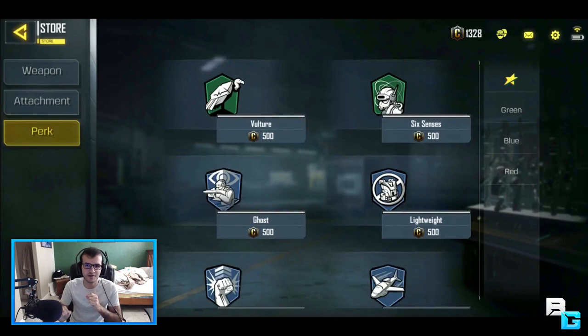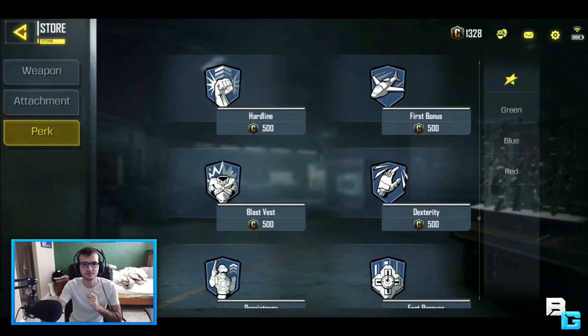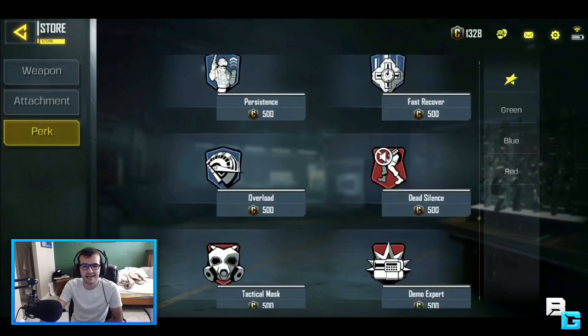Six Senses, from Call of Duty, shows an indicator on your mini-map of someone's position — to your right, left, front, or behind you. Ghost keeps you hidden from UAVs as long as you're moving. Lightweight makes you move a little bit faster. Hardline means it takes fewer points to get certain streaks. First Bonus — not too sure, maybe something like extra XP for the first kill. Blast Vest protects you from explosives. Dexterity probably lets you mantle things faster. Persistence I'm honestly not sure about. Overlord probably lets you get your soldier skill or operator ability quicker.